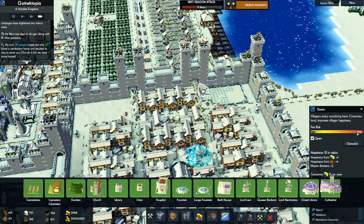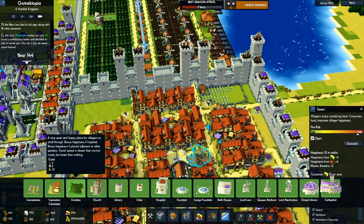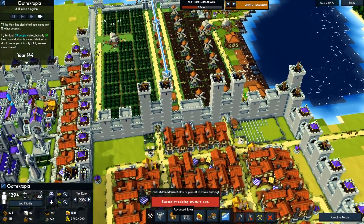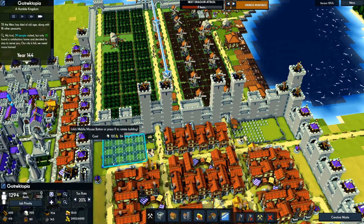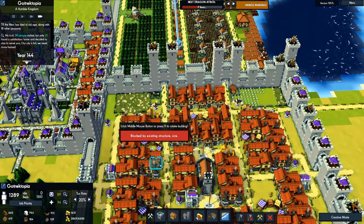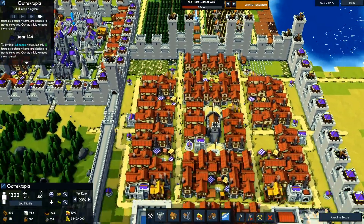I don't like how this is uneven. I'm going to put another cemetery caretaker on this side, and we're going to fill this area in with cemeteries. Might as well put three more over there and another three more there — that makes it somewhat nice and even. Now it looks even.